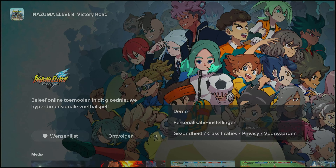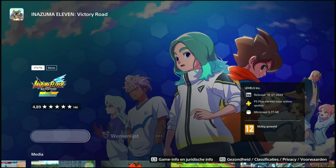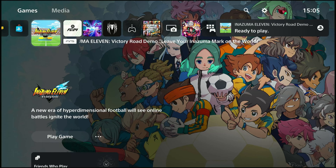Now you click on the three dots and click on demo, and now you download the demo. When the demo is done downloading and it's ready to play, you click on it and you enjoy.